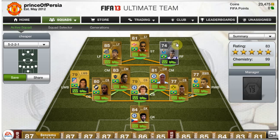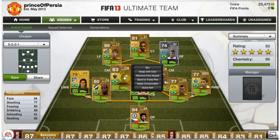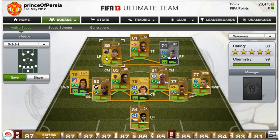Before I go, the prices: I got Ramirez for 10k, Ronaldinho for 12k, Kelvin for 40k, Neymar for 160k, and Wellington for 2k. This team costs around 250k on PS3 and around 200k on Xbox 360.